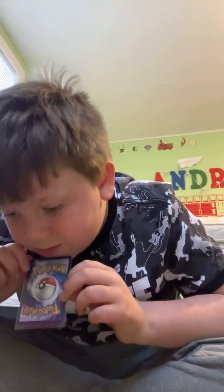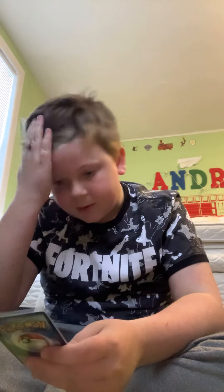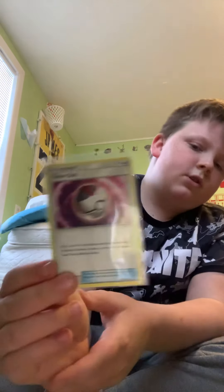We have a trainer — an Energy Retriever. It puts two basic energy cards from your discard pile into your hand, which is actually a really good one. Then we've got the Timer Ball trainer card. If you flip two coins, for each head search your deck for an evolution Pokemon, reveal it and put it into your hand, then shuffle your deck.